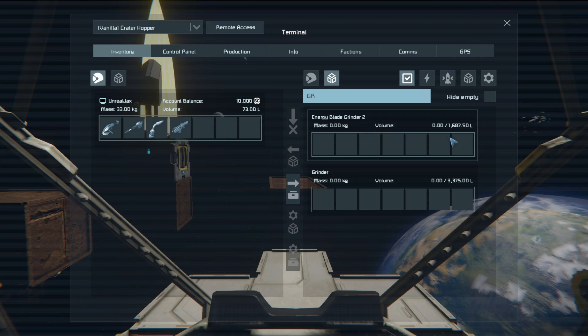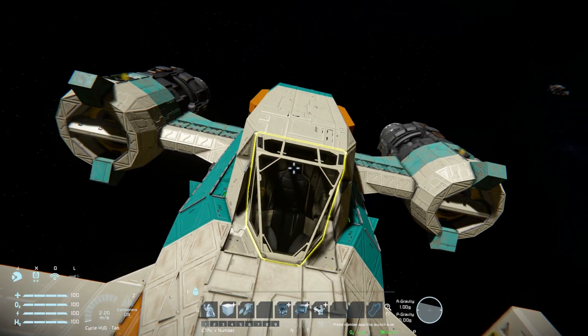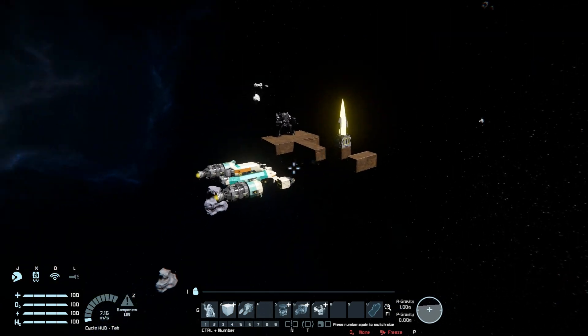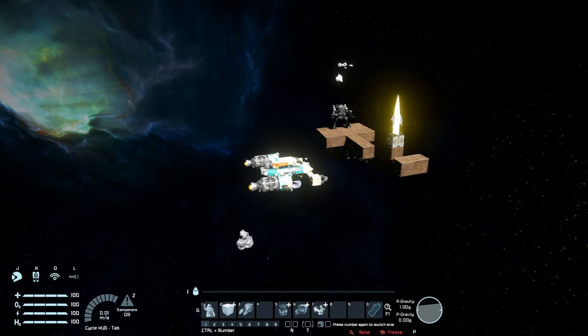Looking at the grinder storage stats inside: the energy blade comes in at 1,687 storage versus the regular grinder at 3,375, so it handles quite a lot less. But as long as you have plenty of cargo space connected, it shouldn't really matter. Next, hopping out to bring in the large block version, which is even more destructive — we'll use that against a small ship and then go to the mech showcase at the end of the video.